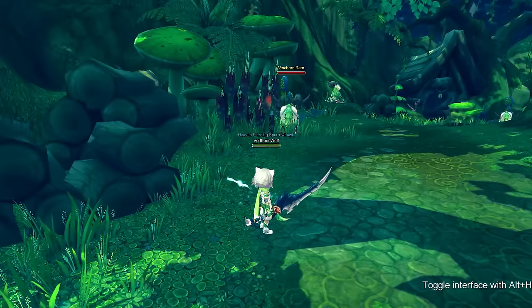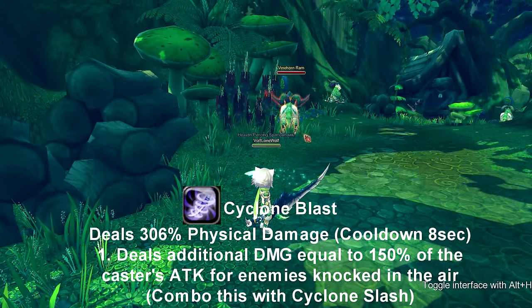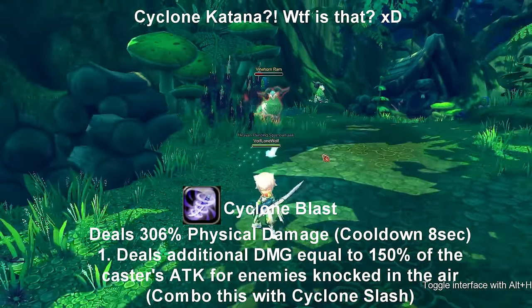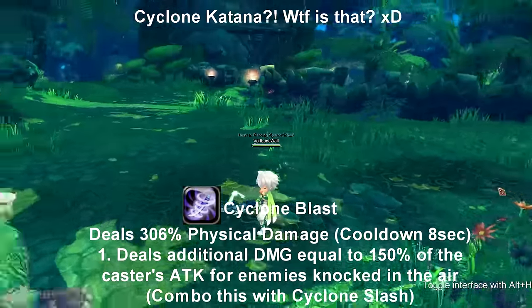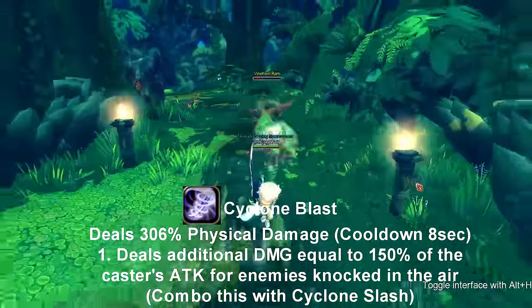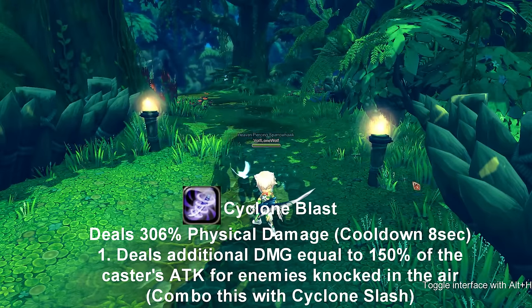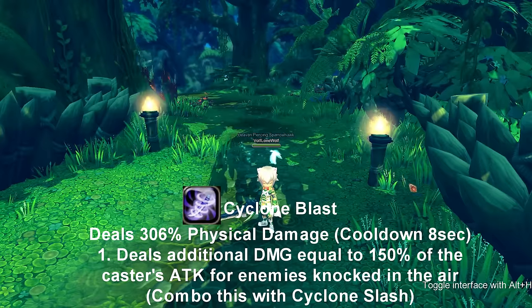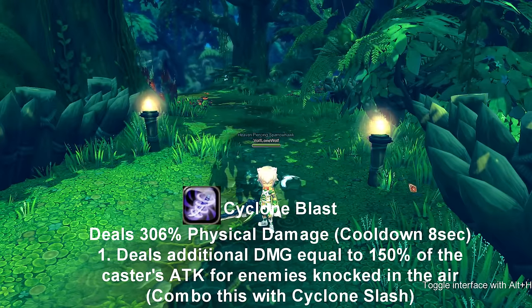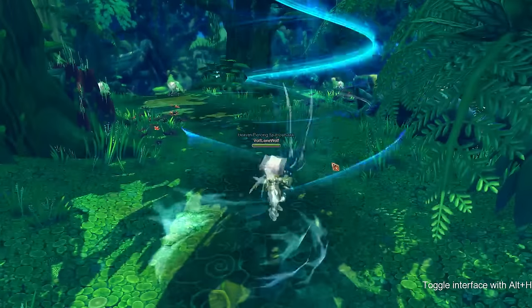Our next skill is called Psycone Blast. Psycone Blast is probably your only gap closer you have with Katana. It's a really good skill for gap closing. Psycone Blast deals additional damage equal to the damage of the caster's attack for enemies knocked in the air, and this skill goes on cooldown for 8 seconds. So remember, it's a really good gap closer.